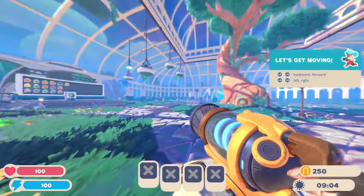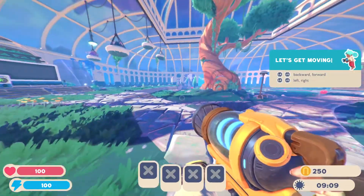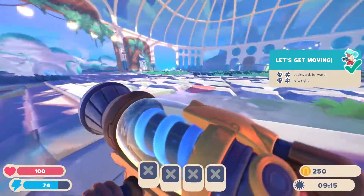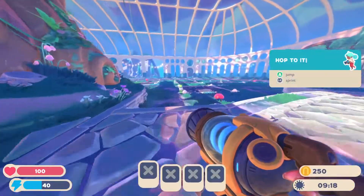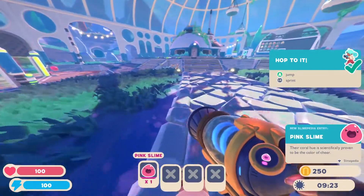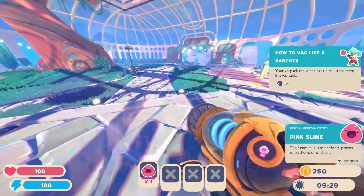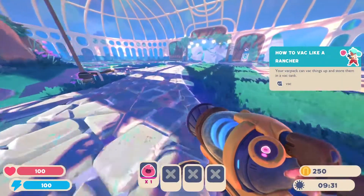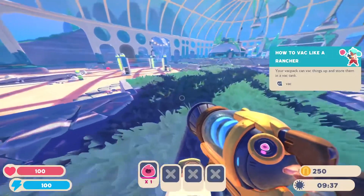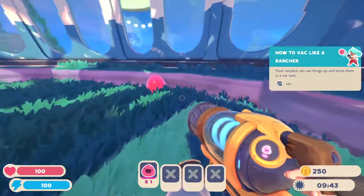Oh my god, the FOV on this is amazing! I am so zoomed out though. Oh my god, it looks so weird when I'm running with it. I have achieved pink slime. The backpack can suck things up — yep, yep, yep. Are there a lot more pins than there used to be? There are a lot more pins than there used to be in this tutorial area. That's nice. Should we just go around and try collecting all these pink slimes?